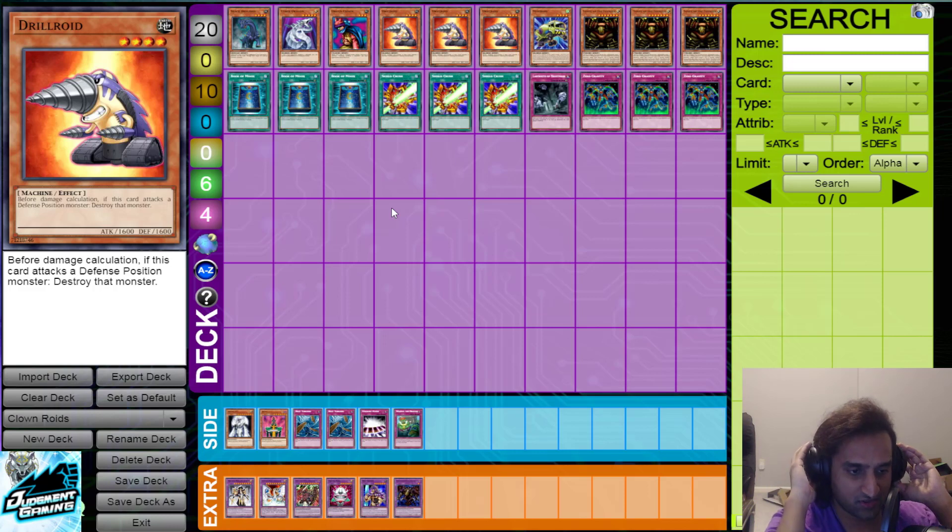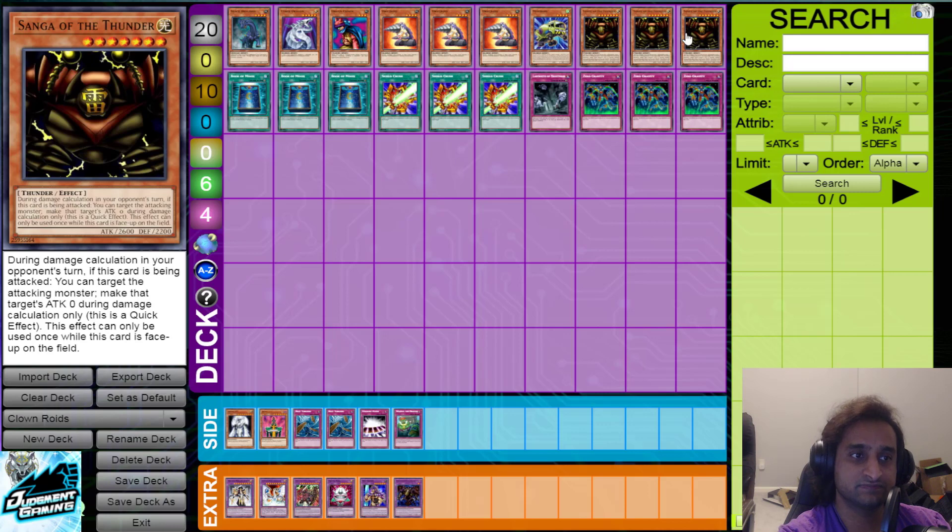As you can see on your screen right now, this deck does, in fact, use the Beware of the Brothers Paradox skill, and that is why we run three Sanga of the Thunder. This is your boss monster, your finisher, your aggro option — a lot of purposes served with this one card.